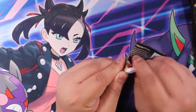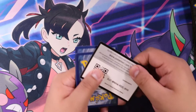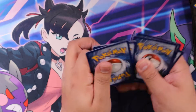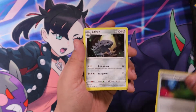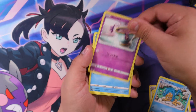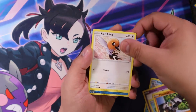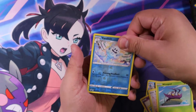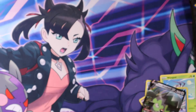Now, Darkness Ablaze. Is that Gold Rillaboom in here? Grass — is that a sign? Glimwood Tangle, Lairon, Simipore, Siniste, Phoebas, Possimion, Fletchling, Wimpod, Reverse Vanillish, and a Stunfisk V. It's a hit still.